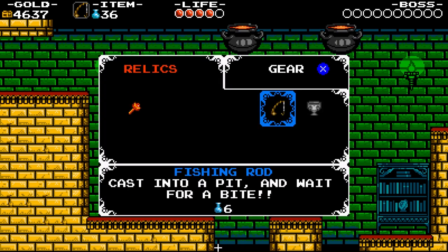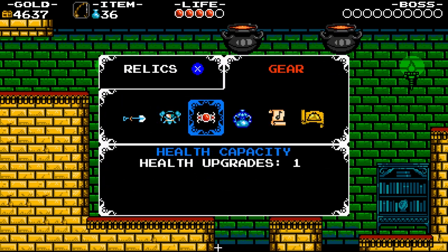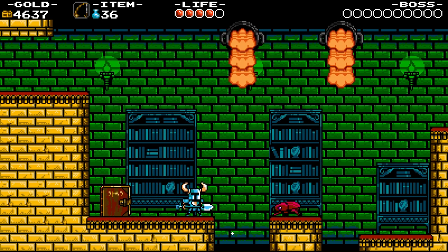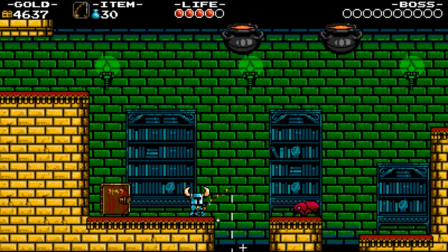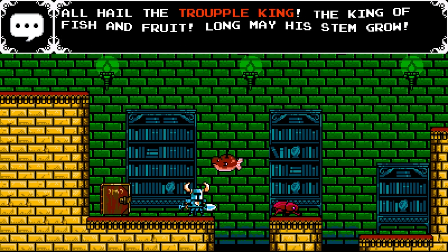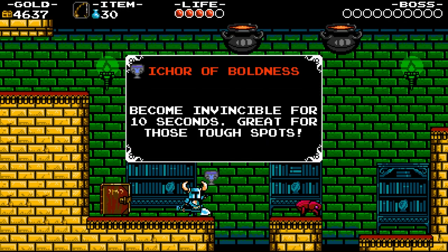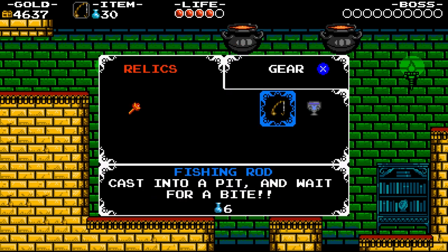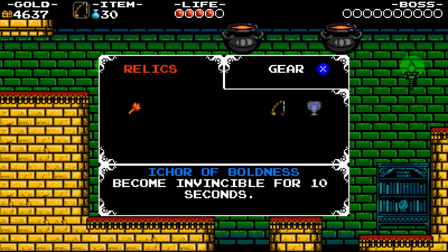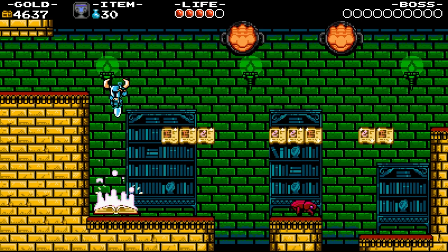So this is how we get to different gear — just hit the select button and you can check out the rest of your stuff. We'll grab our fishing rod because we have some more sparkly ground. And we will see... it's Trupple! The Trupple King commands me to share his bounty with you! All hail the Trupple King — the king of fish and fruit! We got the Ikor of Boldness — become invincible for 10 seconds, great for those tough spots. I believe that's a one-time-use thing from our chalice. If you don't have the chalice, you can't actually get anything from that guy.